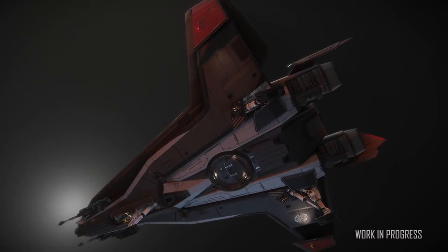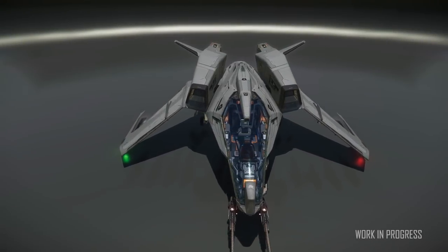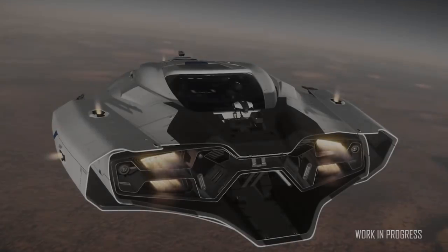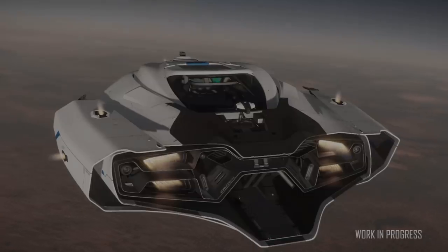The Anvil Hurricane isn't far away now that it's reached its final art phase. The same goes for the rework on the Consolidated Outlands Mustang — here we can see a few improvements on what we saw in the last PU update. General thruster animation and behaviour are getting attention too, and are looking super sharp as you can see in this flight test.